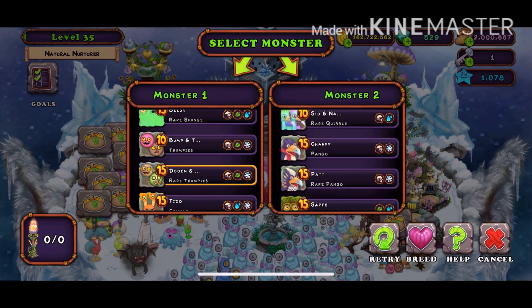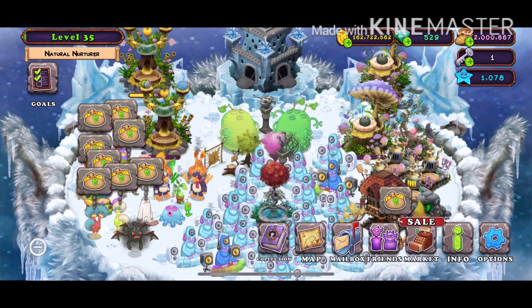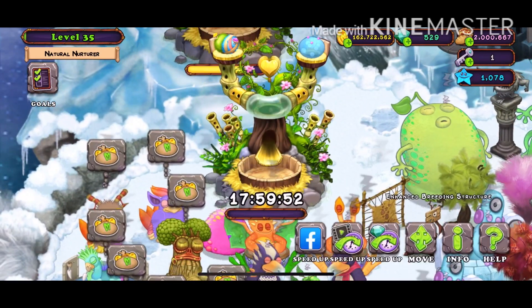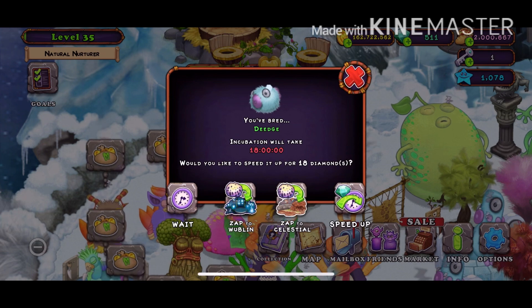It could be rare or normal, it doesn't matter. And we got it on the first try — let's go! That's Deej. I'll speed up for proof — that's Deej. It should take 18 hours if you have the enhanced breeding structure, or 24 hours if you have the regular one.